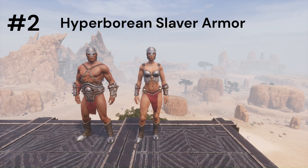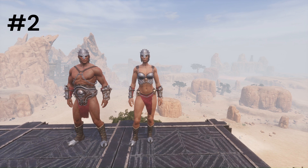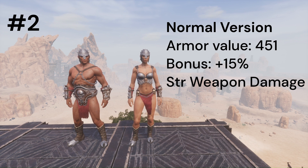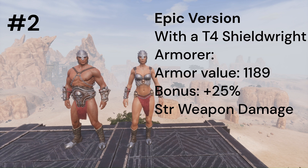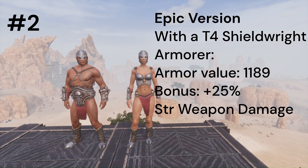Next we have the Hyperborean Sliver armor, which also comes in two versions: the normal and the epic version. The normal version can be learned at level 20 and needs five learning points, with a base armor value of 451 and plus 15% strength weapon damage. The epic version can be learned at level 60 for seven learning points, with a base armor value of 900 and plus 15% strength weapon damage. With a shield, the total armor value is 1189 and plus 25% strength weapon damage.